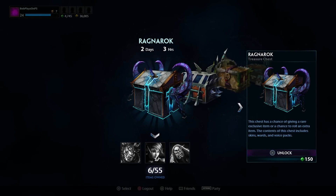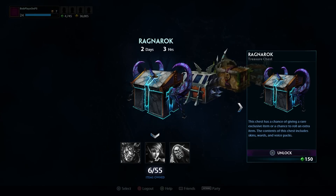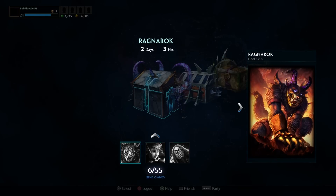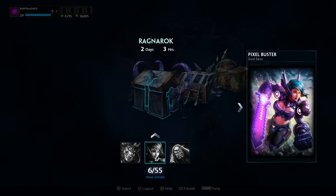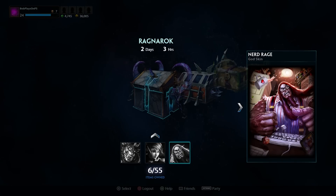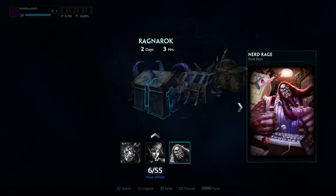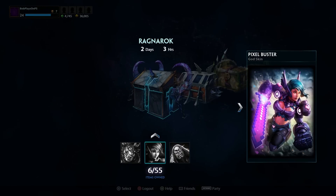Howdy everyone, it's your buddy BP and I am here in Smite. Check this out — the Ragnarok chest is available only for a small amount of time. So I'm going to go ahead and take advantage of it. There are only 150 gems apiece and there are a lot of different skins. There are a few exclusives — of course they have the Ragnarok skin — but what I'm really interested in is either the Pixel Buster for Freya, or, and this is the one I really want, Nerd Rage for Cabracken. I'm looking for a new Guardian to try out because I've already got level 10 with my Kumakarna, and Cabracken's a pretty fun one. So I'm interested in getting either one of these two.